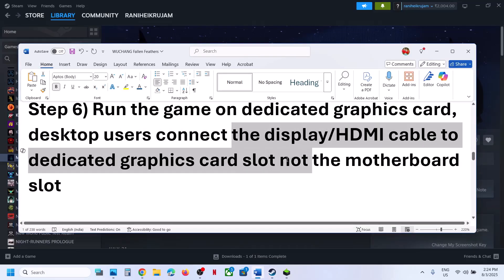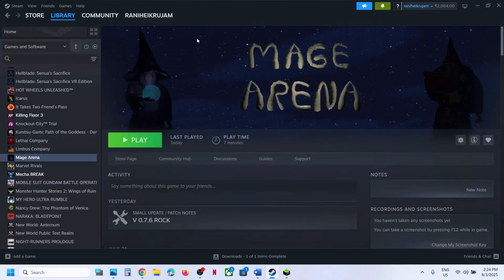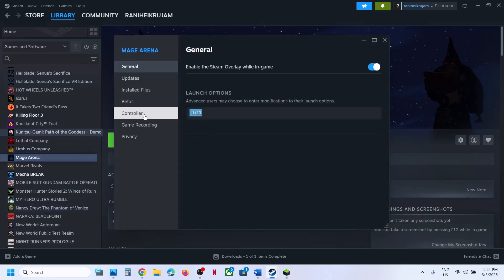Desktop users: connect your HDMI or display cable to the dedicated graphics card slot, not the motherboard slot. The next step is to try DX11 or DX12 in the launch options. Right-click the game, select Properties, and in the Launch Options type -dx11. Launch the game and check. If that does not work, try -dx12. Launch the game and check. If still not working, remove this option and follow the next step.